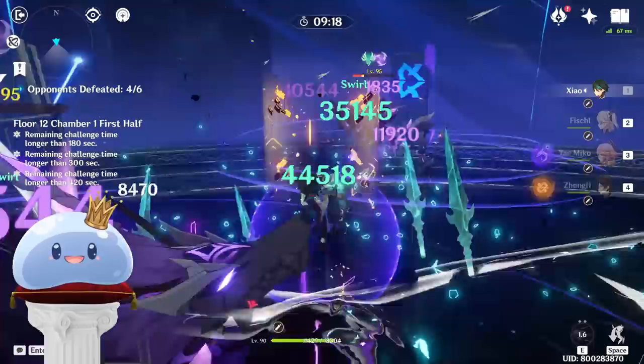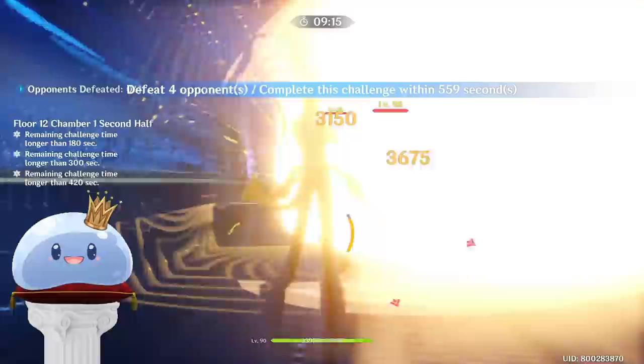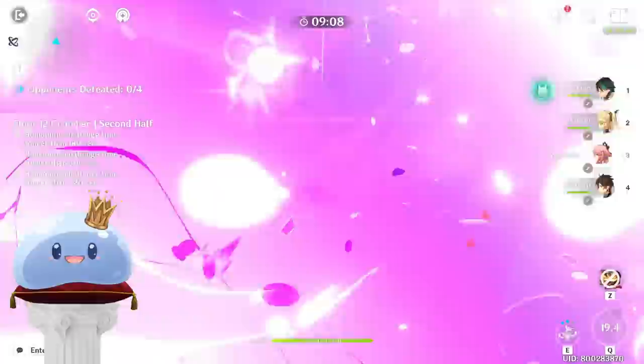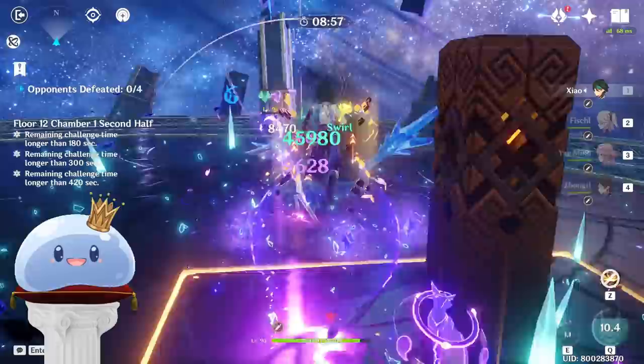Energy Recharge is one of the most valuable stats for Xiao. At a glance at his kit, you can see that he can easily funnel two skills back to his burst as he is casting it, effectively batterying himself. It's clear that Xiao was balanced behind the idea that his damage was locked to his burst, and that without it, he deals no damage. This means that you always have to run another Anemo support in order to reliably get his burst back up on demand.